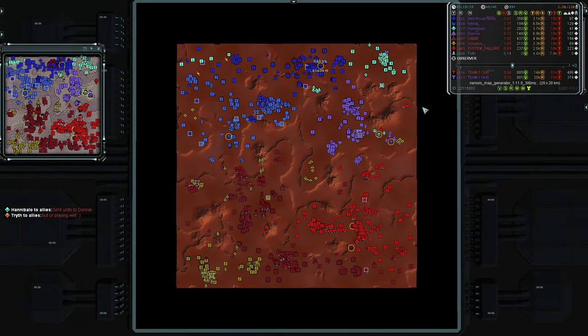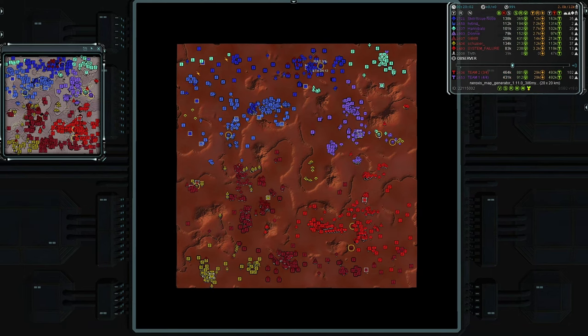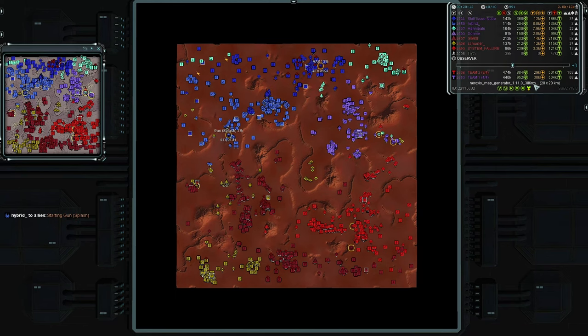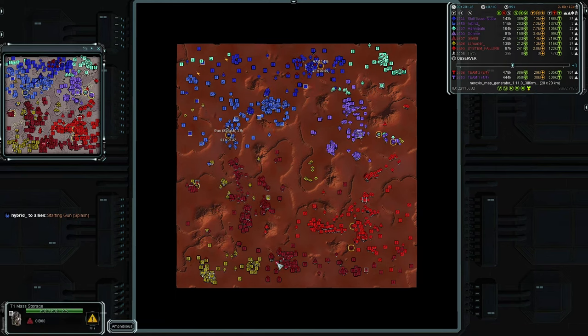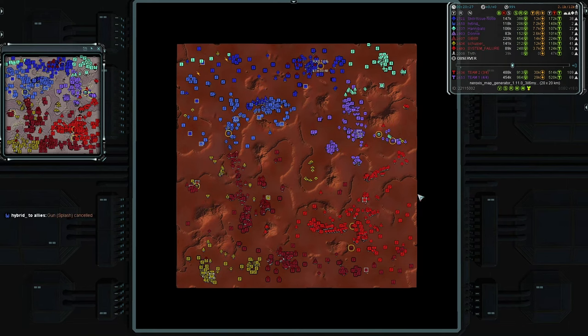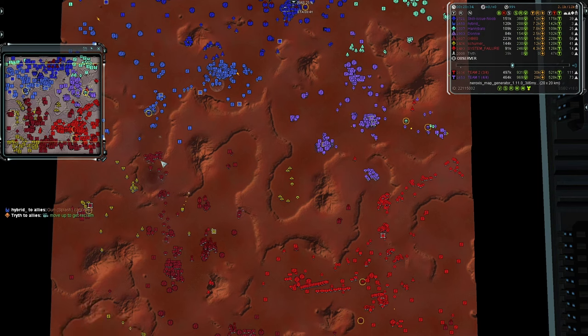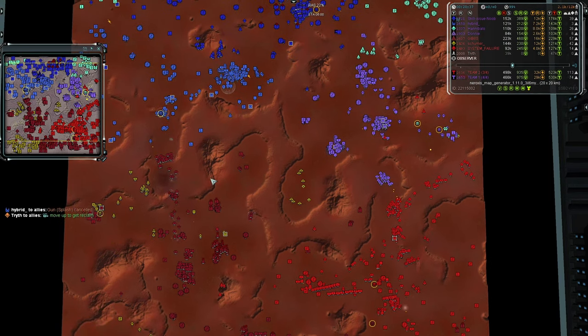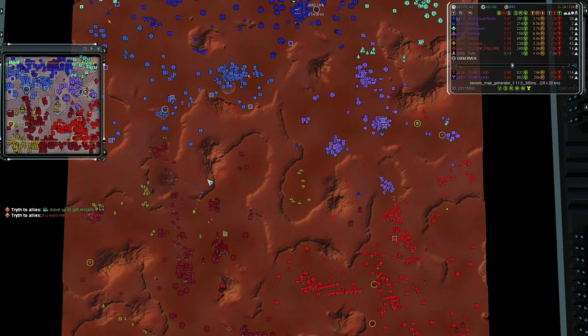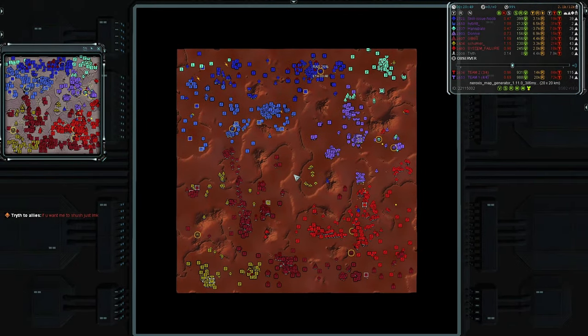Between four players, that's only five mass per player more for Team One — not a huge threat. Team One has four players left, Team Two has two players left. Map control isn't really 50/50; I'd say it's 45/55 in Team Two's favor. Even if Team One crosses no man's land, there aren't many mexes to go after, so it's not really net positive — just taking territory without much to claim. Let me know down in the comments who you think is going to win.